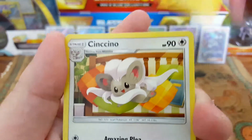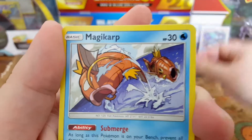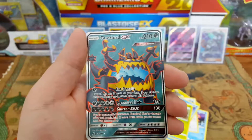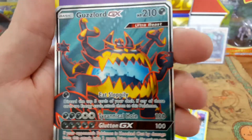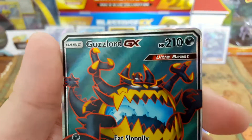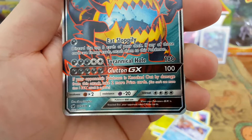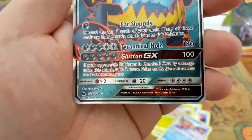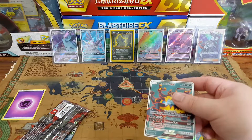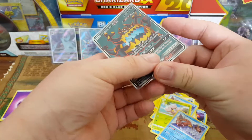We got Larvitar, Emolga, Sencino, Shellos, Corphish, Mossino, Magikarp, Exeggcute — Magikarp is the reverse — and the rare is... oh what the f**k! Oh shit, oh my god! First pack and we got a Guzzlord full art! Look at that — 'Eat Sloppily,' 'Tyrannical Hole,' and 'Gluttony GX' are the moves. 105 out of 111. We are off to a really good start, that's insane!